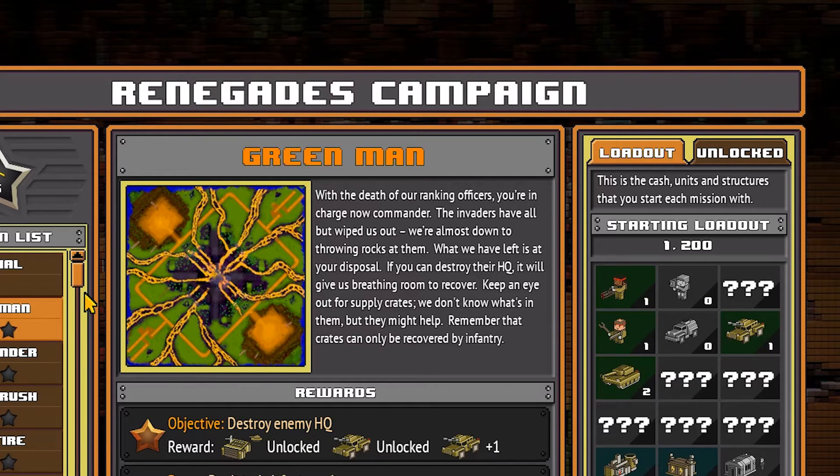With the death of our ranking officers, you're in charge now commander. The invaders have all but wiped us out. We're almost down to throwing rocks at them. What we have left is at your disposal. If you can destroy their HQ, it will give us breathing room to recover. Keep an eye out for supply crates. We don't know what's in them, but they might help. Remember that crates can only be recovered by infantry.